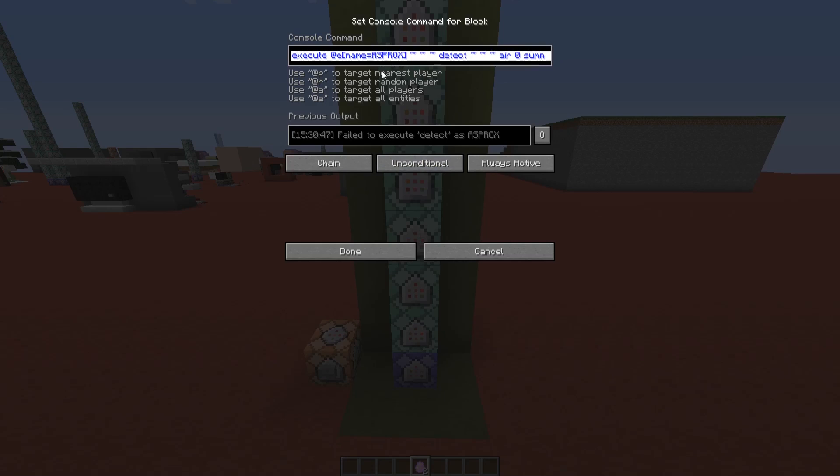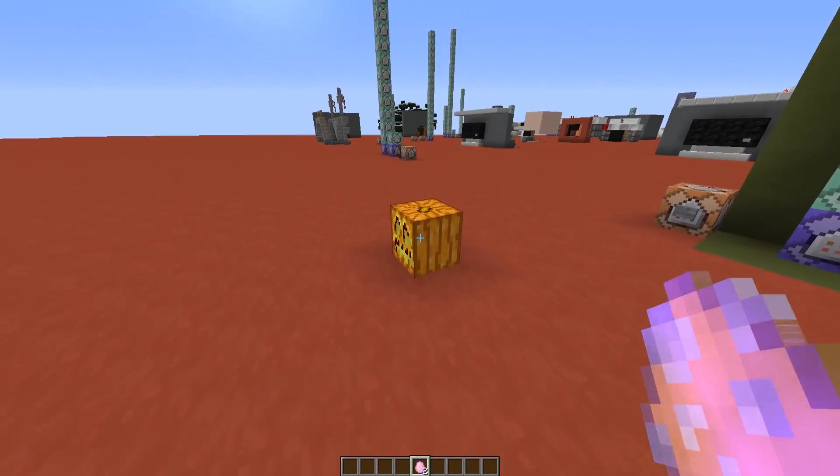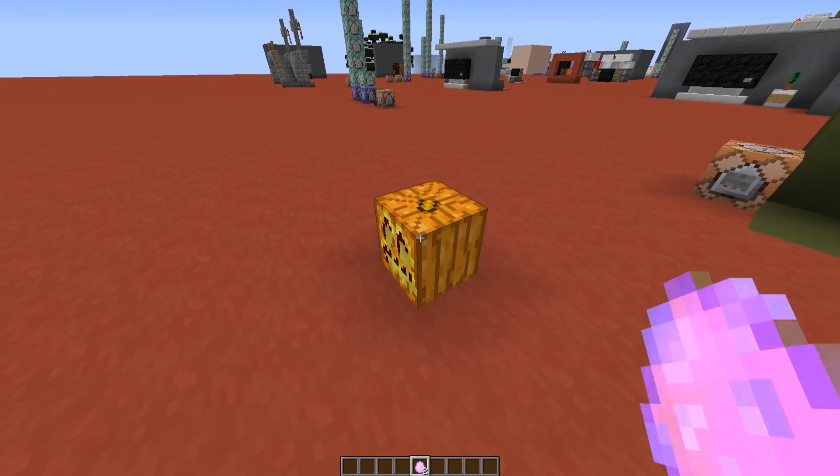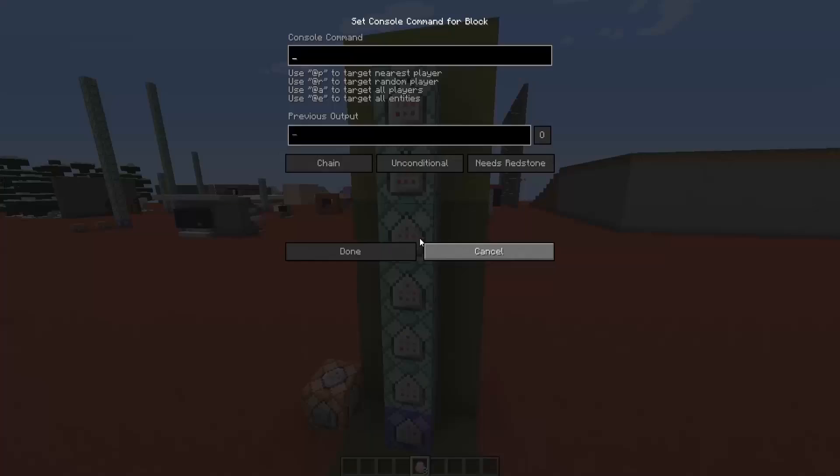The next command block is another execute command, but this time relative to the armor stand named 'asprox' — which stands for armor stand prox. Relative to that armor stand, we detect if there is air, and if so, we summon another spawn egg exactly like the one I'm holding. This basically makes the proximity pumpkin give you the spawn egg back if you destroy the pumpkin and want to place it somewhere else.